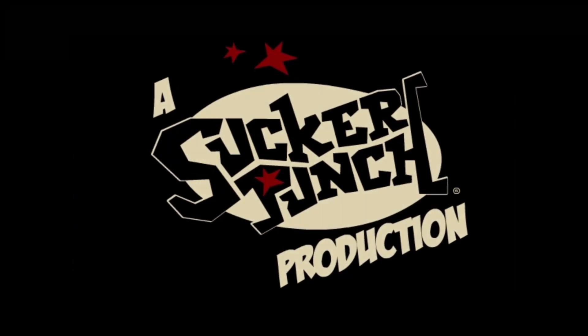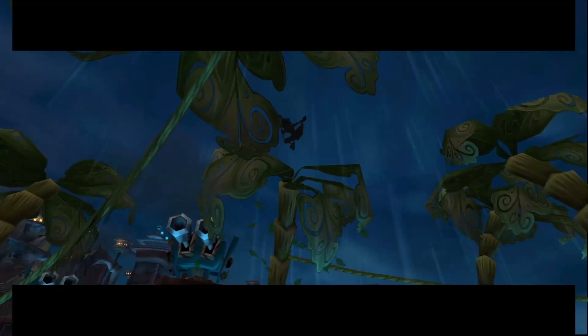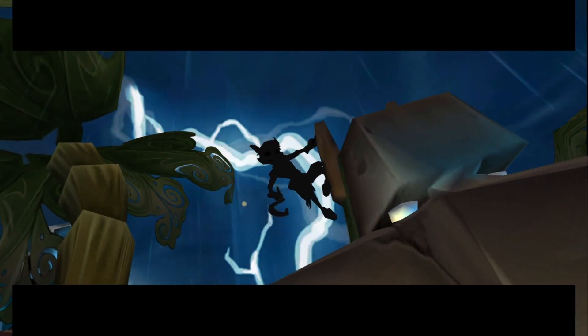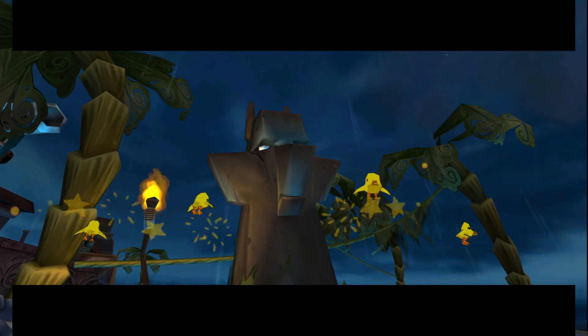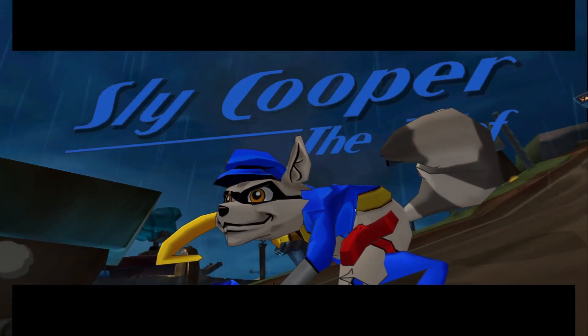Hello everyone, welcome. We're starting up some Sly Cooper 3. I actually don't remember what this one's called, we're gonna get right into it. Pretty sure it starts with a little cutscene. Kiney Island? I don't know. That's our boy - got some elephants with a hat and wings. Just gonna take out everybody so I don't have to do anything. There he is, Sly Cooper the thief.